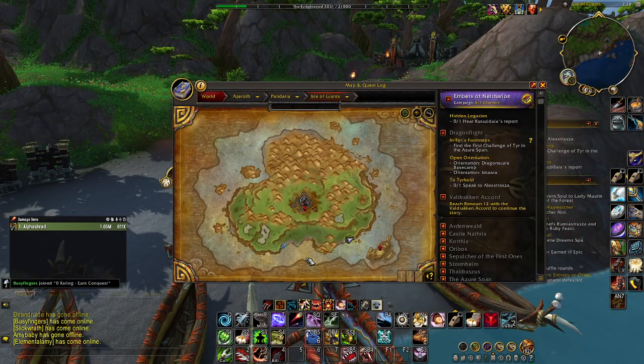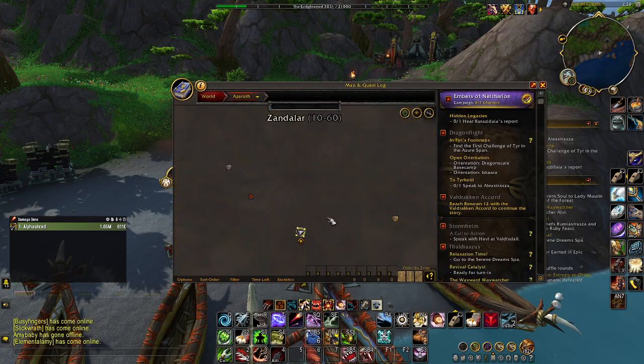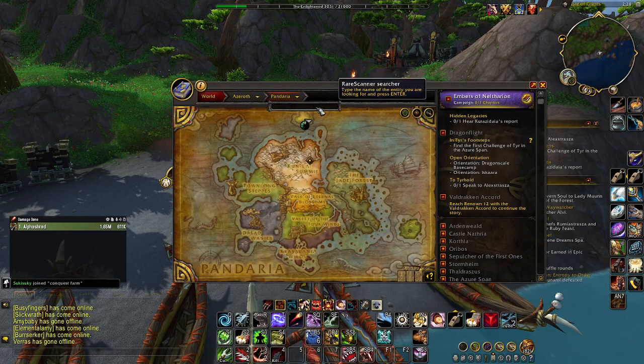The Isle of Giants, to do a little guide. The Isle of Giants is right up here — it's all the way to the north in Pandaria. If you don't have the flight path here, you have to fly here. You come to the coast and fly as high as you can in the air.